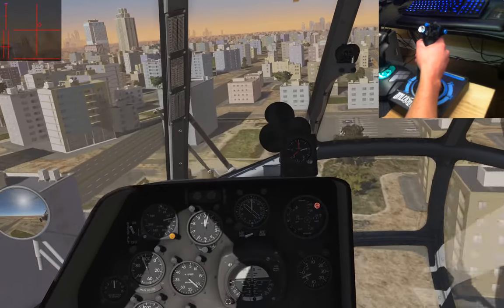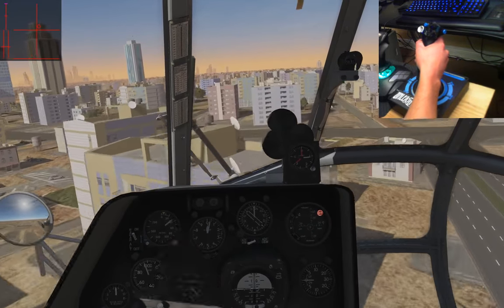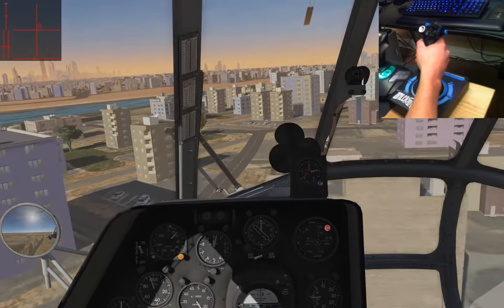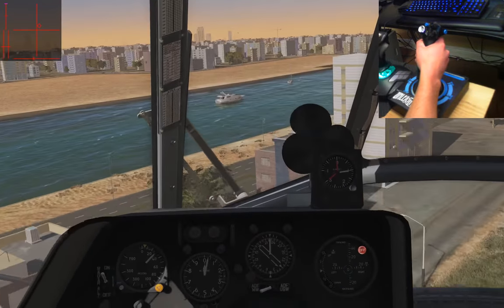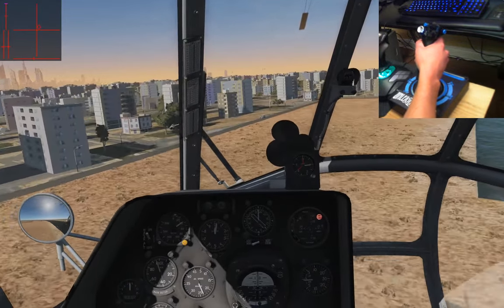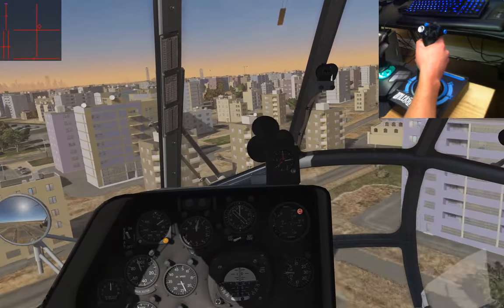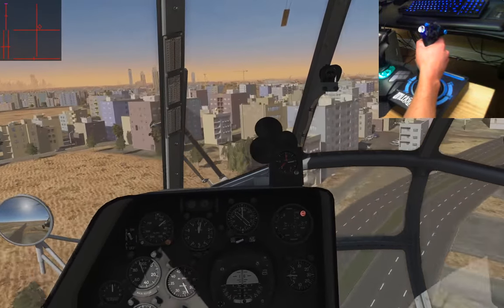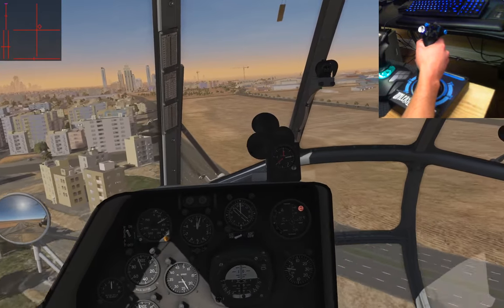We're going to continue with our highly illegal and dangerous flight path right over top of the rooftops here and just keep going this way. I could trim this out for forward flight, but when we're only going a few kilometers it's not that big a deal. I almost prefer to keep it trimmed for the hover, so I'll just hold the joystick where it is for now rather than retrim it when I get there.